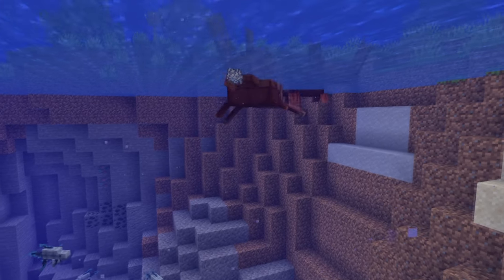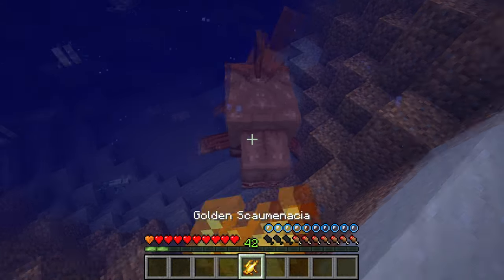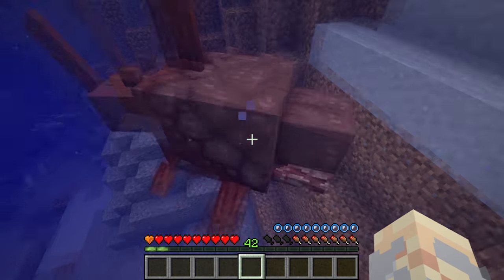Whenever they kill an animal, more resources will drop. One can pacify them with the flesh of Scominacea covered in gold. However, it will stop attacking anything after consumption.